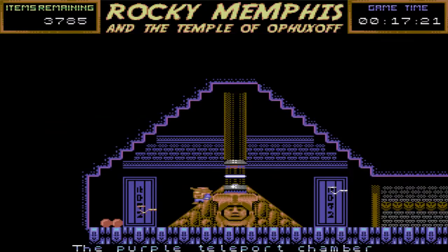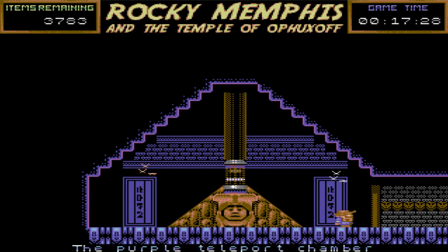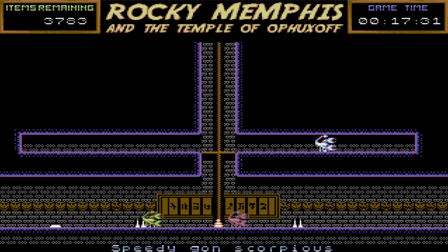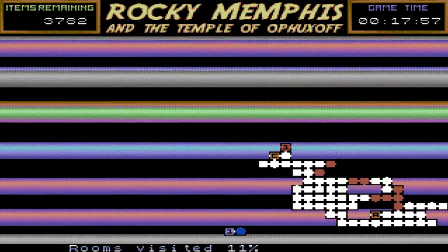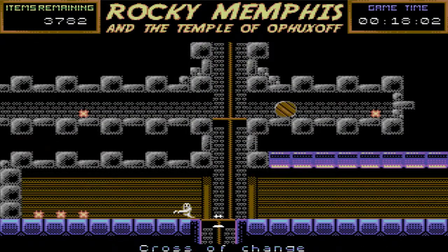We've got Symphony in the Night-style coffin teleporters, which is okay by me. Let's do another save here. And out we go — into a whole different realm now. You can see every time I check the map, I'm barely anywhere. And there's still 3,779 more treasures to find.